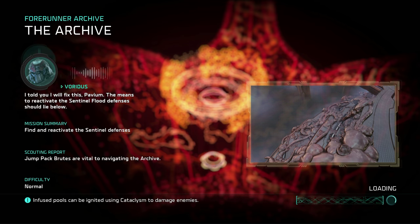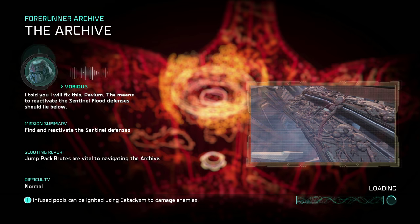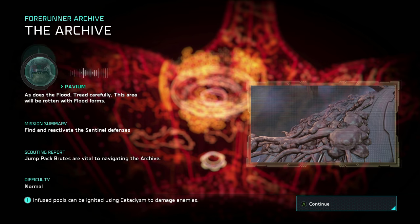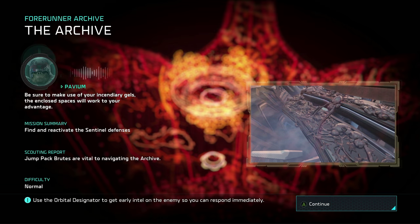I told you I will fix this, Pavium. The means to reactivate the Sentinel Flood defenses should lie below. As does the Flood. Tread carefully. This area will be rotten with Flood forms. Be sure to make use of your incendiary gels. The enclosed spaces will work to your advantage.